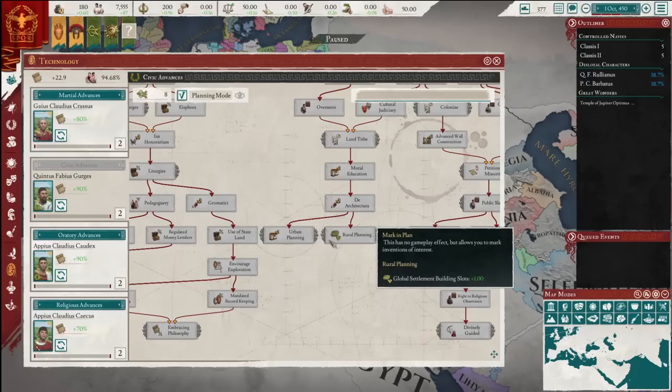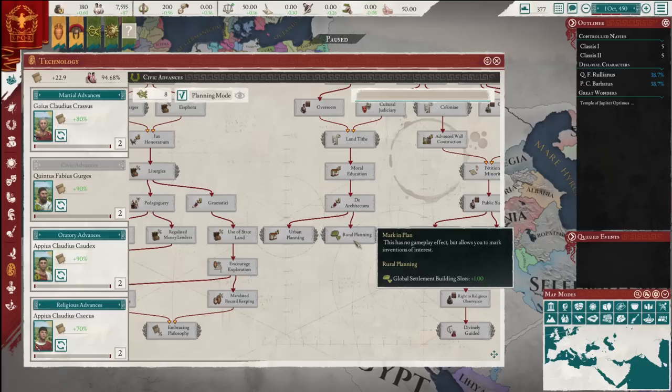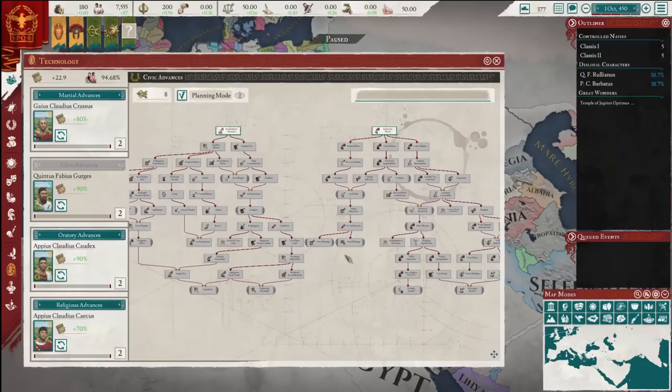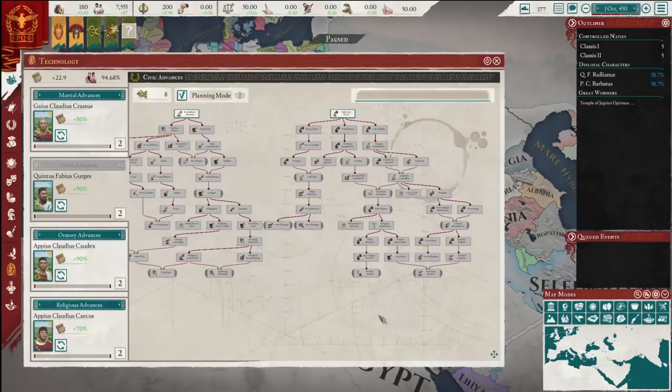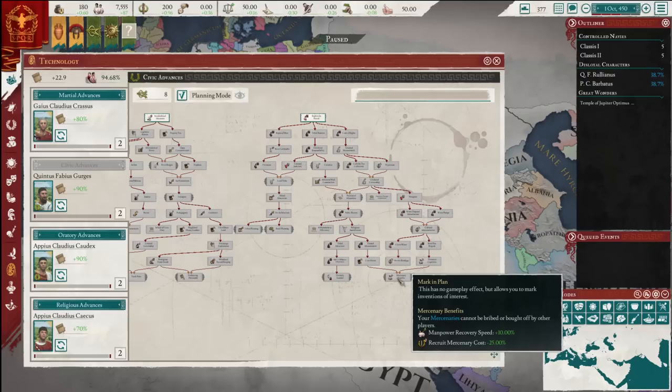In my own campaigns I've been tending towards rural planning over urban planning, because you've got territories where you really need a mine — the trade good in the region is really nice, maybe some iron — but it also really needs a fort in that chokepoint-y area. Now I can just have both of them. This choice is sort of making the decision between: am I going to really build tall, or am I going to build wide and get the most out of my slaves and territories?